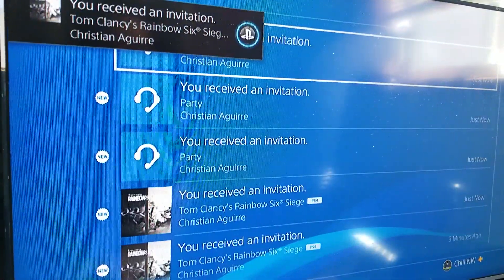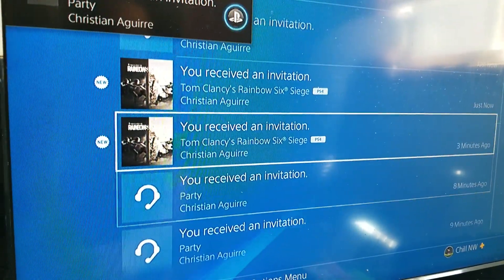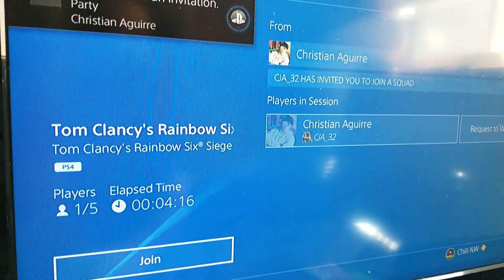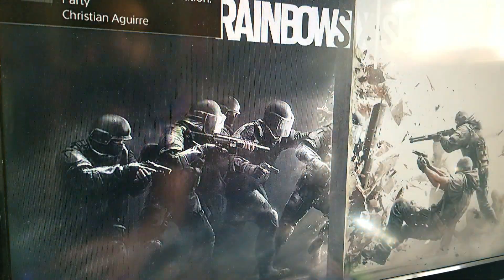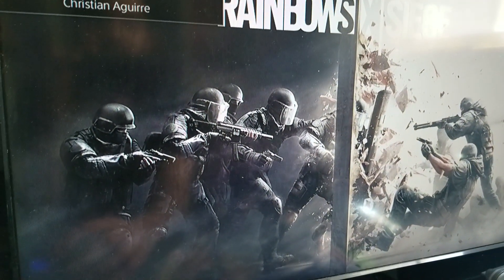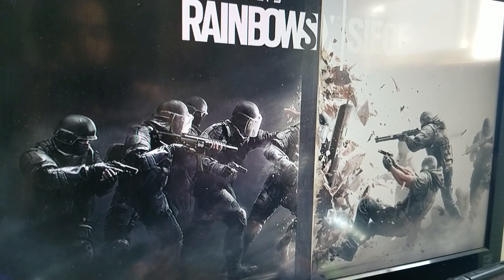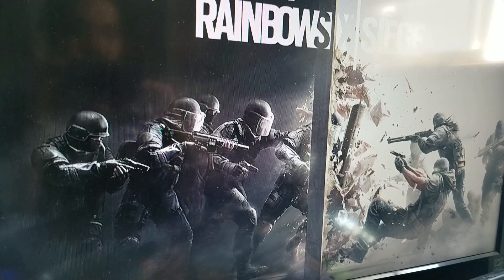That's weird — that's how it works. You have to actually restart the console and then the invites will pop up. There are major issues going on with PSN right now, and that's how you solve it: just restart your console and boom, you'll get the game invites, chat invites, whatever. All right guys, peace out, catch you next time.